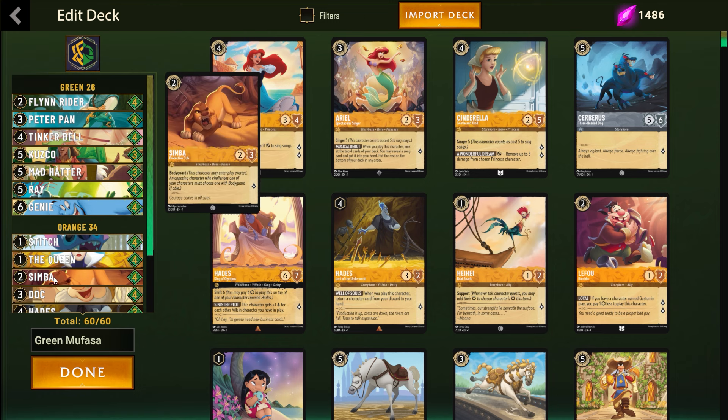You also play four Simba Bodyguard — pretty self-explanatory, good in the early and late games to protect your high questers, and still relevant in the meta right now. On the three drop slot, a new addition is Peter Pan Never Landing. If you don't see your Dock — which is your best turn three play — you want to see Peter Pan so you can continue to play on curve, because that's really how this deck wins. You can see we play eight one drops, eight two drops, eight three drops, so you definitely want to try to play a card each turn.